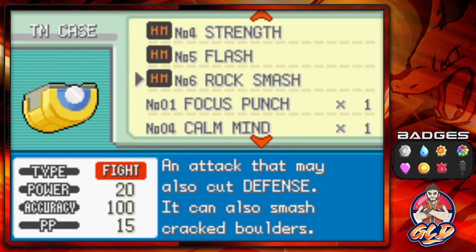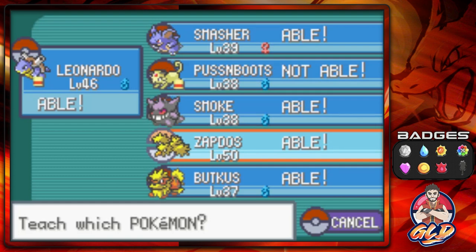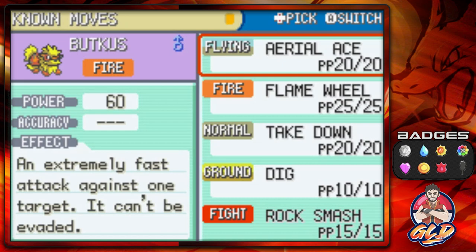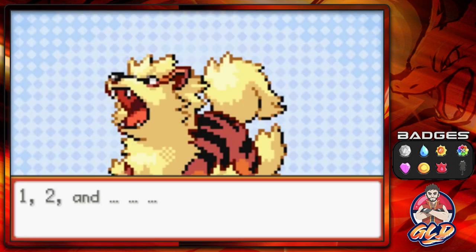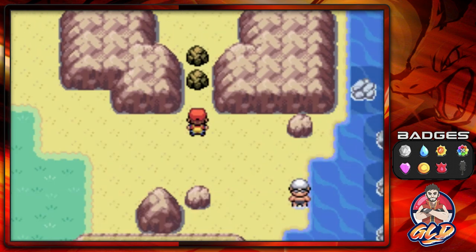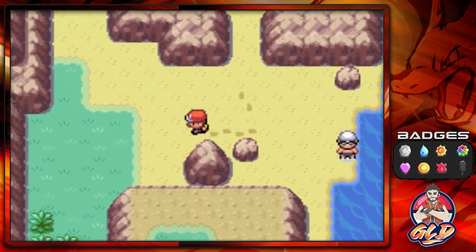I don't really want to use Rock Smash, but since we need to get everything around here let's go ahead. Zapdos can learn it — seems odd. Going with Butt Kiss instead and replacing Takedown for now — I can always swap that back. We got ourselves Rock Smash. Grabbing items found along the way; be aware some boulders will trigger wild Pokemon encounters. Found an Ether. No items in some spots.